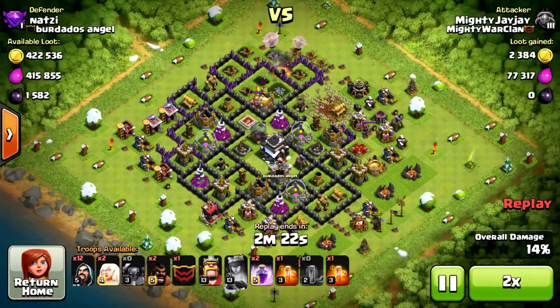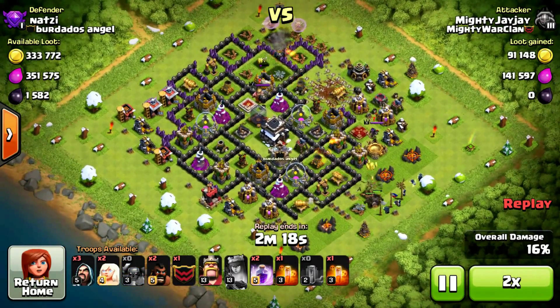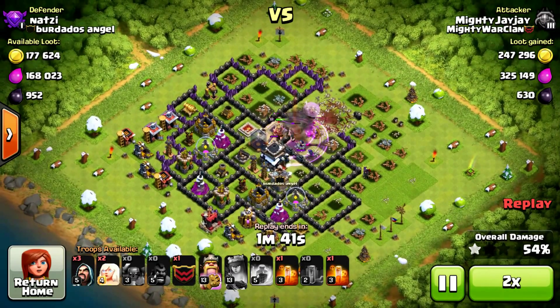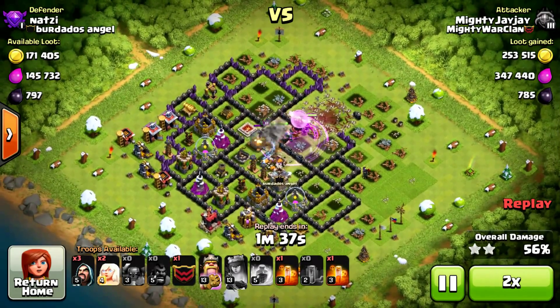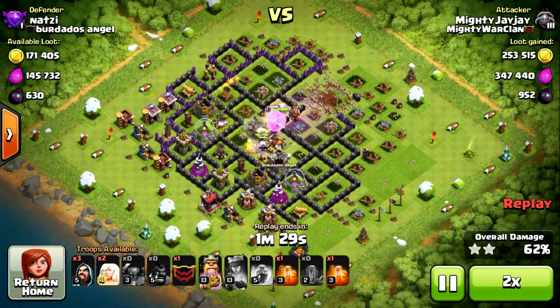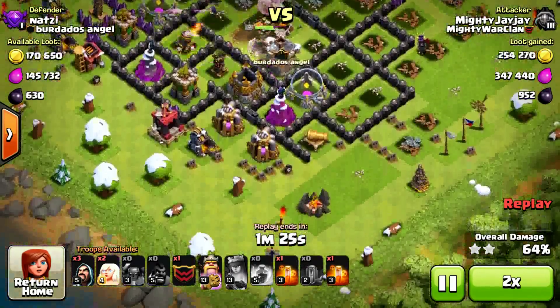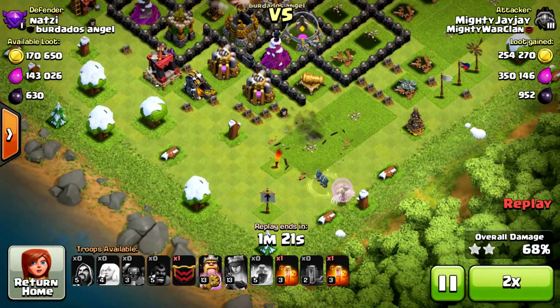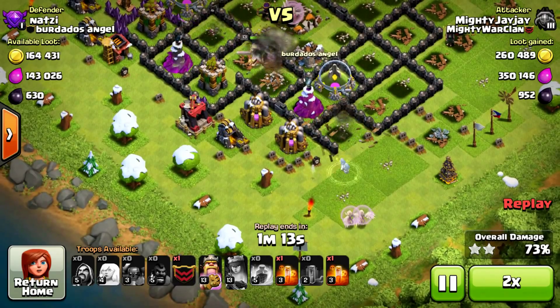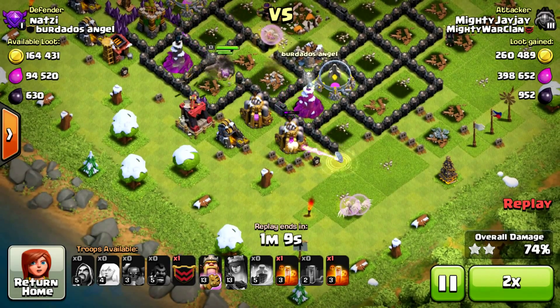There's the earthquakes, and the two P.E.K.K.A.s with wizards and rage to get everything into the center faster and get that town hall down for the second star. I put the Mass Witch or Witch + Healers down here - yes I did. Didn't work out perfectly but it did the job.